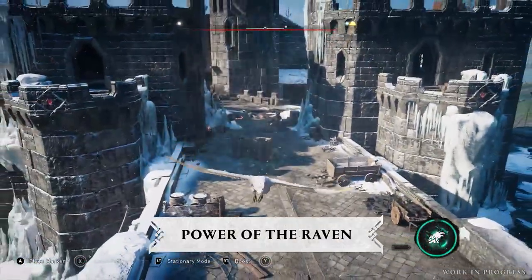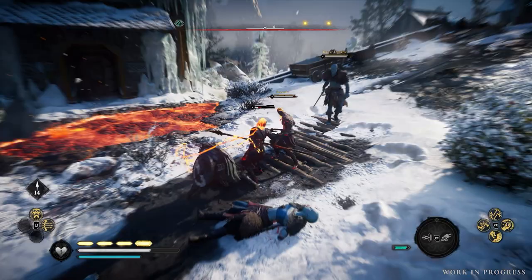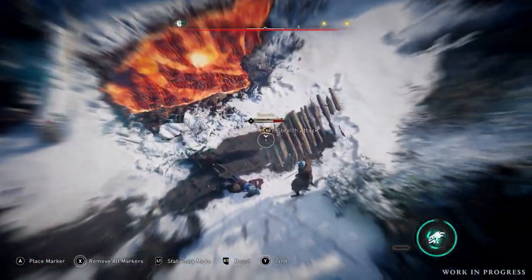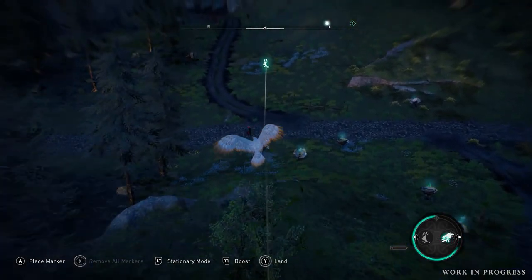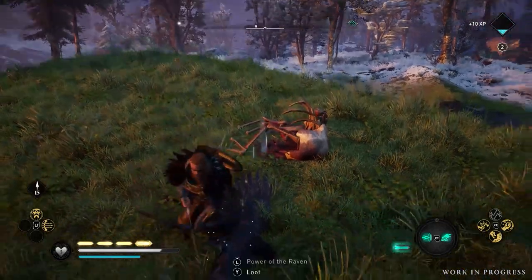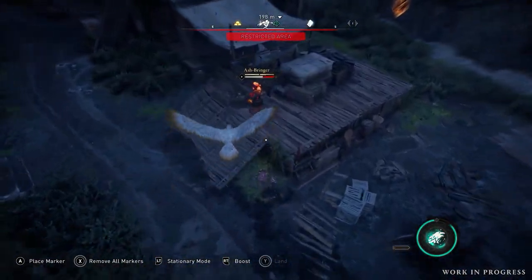With the power of the raven, transform into a giant raven and torment your enemies from the skies with a raven assassination. If you find yourself overwhelmed in battle, this power can function as a vanishing point, allowing you to exit combat quickly to regroup before your next attempt. You can also use this power to travel the world more quickly, or to gain access to a higher vantage point to assess your target. To acquire the power of the raven, defeat giant ravens throughout Svartalfheim and absorb their power. For an effective kill, use this power to focus on a single enemy who may be difficult to target with a traditional assassination.